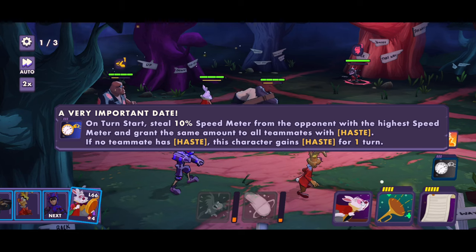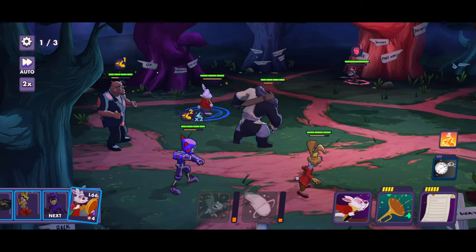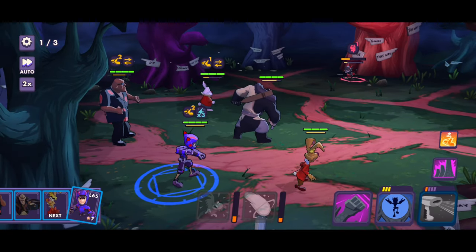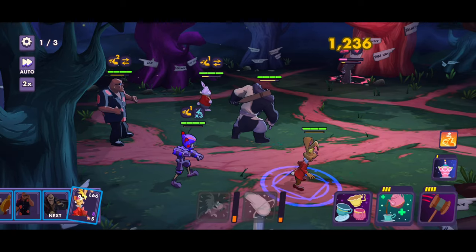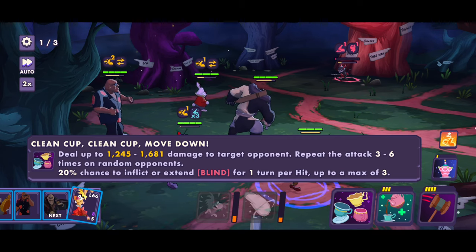I might hold off on that one. On turn start, deal 10% speed meter from the opponent with the highest speed meter and grant the same amount to all teammates with haste. If no teammate has haste, this character gains haste for one turn — so that might be why he went first. Now we have the March Hare. Clean Cup, Clean Cup, Move Down — deals damage to the target opponent and repeats the attack three to six times on random opponents, with a 20% chance to inflict or extend blind for one turn per hit, up to a max of three.